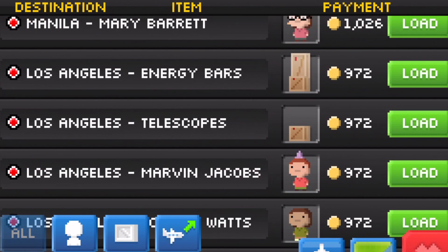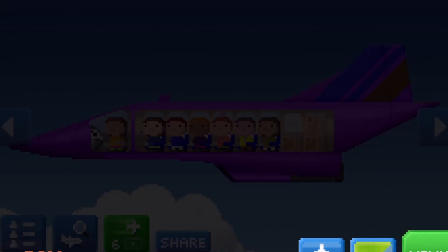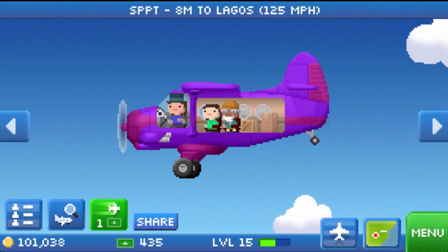The overall strategy behind layovers is to decrease the amount of time larger planes take to load up. Each city only spawns a certain number of jobs, and having the extra layover jobs will help a plane get off the ground and make money quicker.